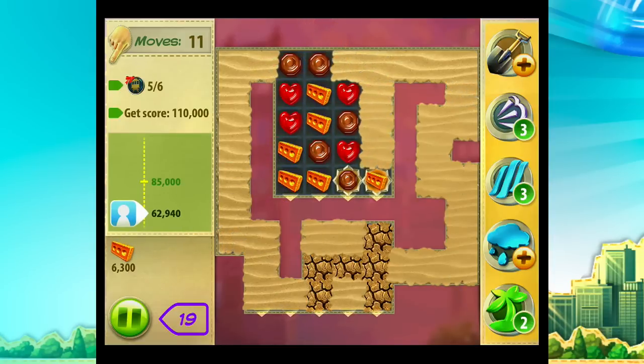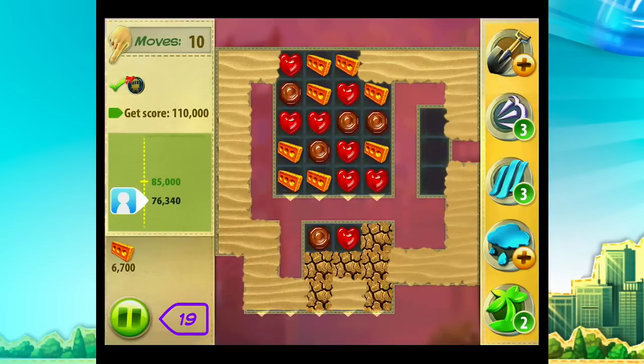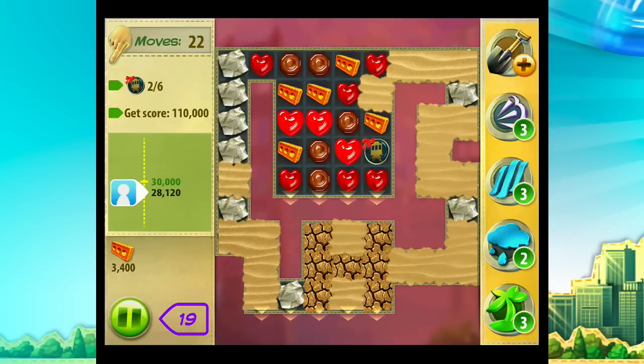No matter what, that darn sand is going to spread. If it starts to encroach on your game board, then concentrate on making matches adjacent to the sand or use the rain cloud boost to remove sand piles altogether.